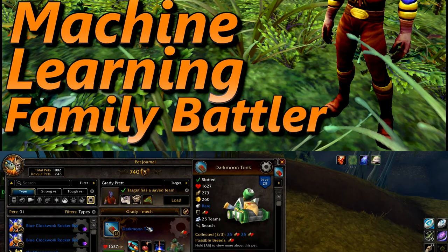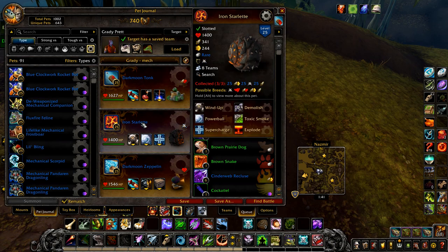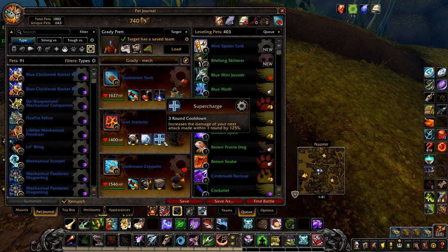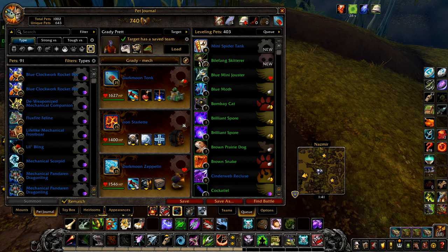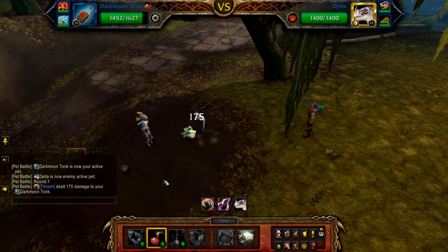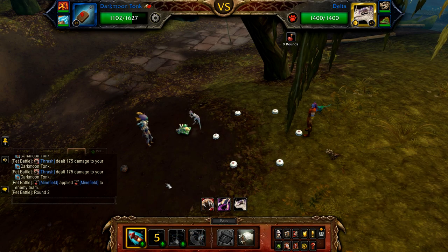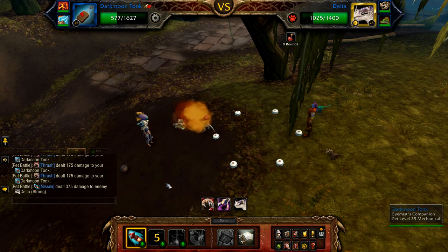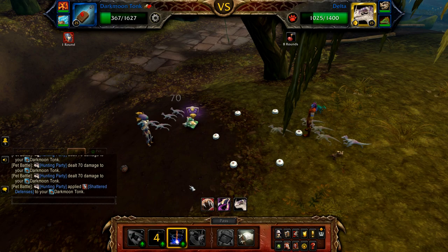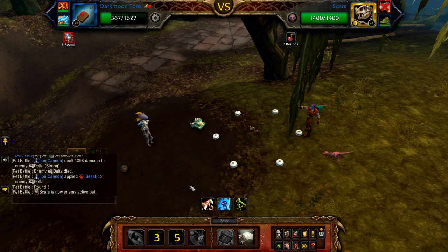Next up is Machine Learning. Your first pet is a Darkmoon Tonk with Missile, Minefield, and Ion Cannon. Your second pet is an Iron Starlette with Wind-Up, Powerball, and Supercharge. And finally, a Darkmoon Zeppelin with Missile and Decoy. Start with your Tonk and cast Minefield, followed by Missile until Delta has less than 1098 health — should just be one. Then use Ion Cannon. This should finish off Delta; Scars enters and is hit by Minefield.